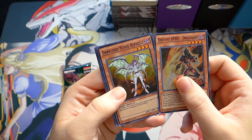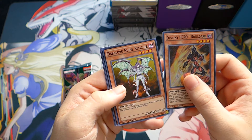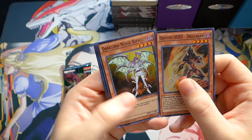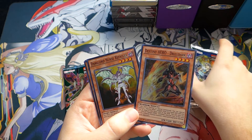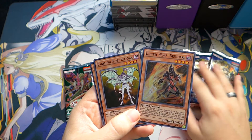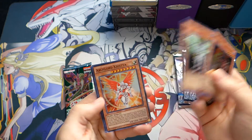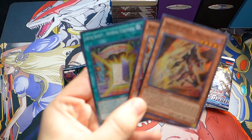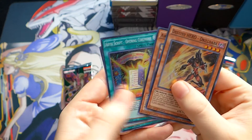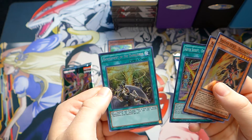Anyway, Destiny here — Drill Dark. Ooh! The Dark Lord Nurse is in this. I didn't realize that this got reprinted in the set, but sorry if some of the stuff I say is mega obvious. We got the Dark Lord Nurse, Abyss Script, and a Secret Rare Banishment of the Darklords.